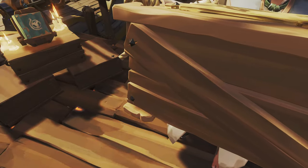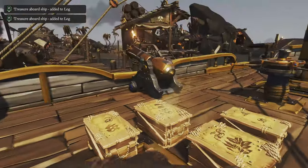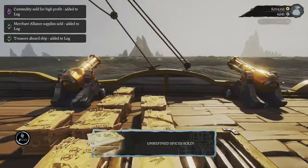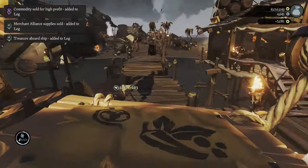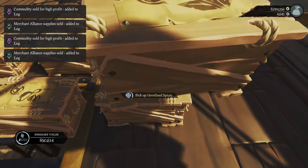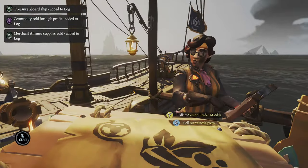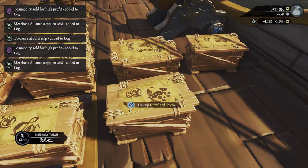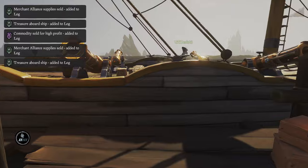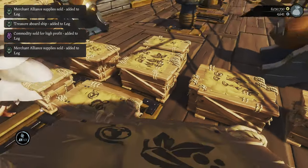If you're in a crew, rotate who does the purchasing so one person isn't spending all the gold — you do need to spend gold to buy these crates. Rotate it so everybody profits. You can see we're only selling our Unrefined Spices, and as we sell them our emissary value goes up pretty quickly — we're already Emissary Rank 2. Turning them in gets us extra gold for the emissary bonus: we're getting 4,700 gold just for the inflated price plus the Grade 2 emissary bonus.